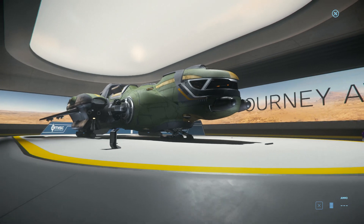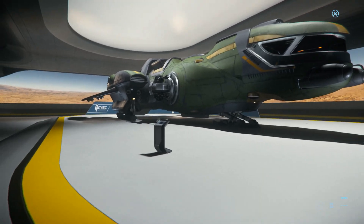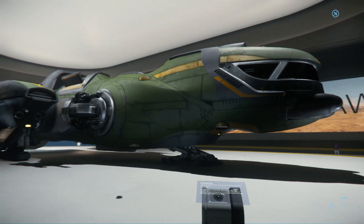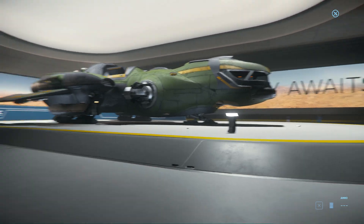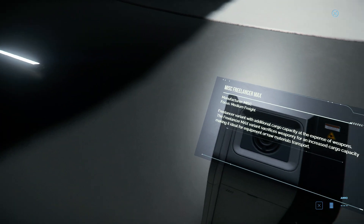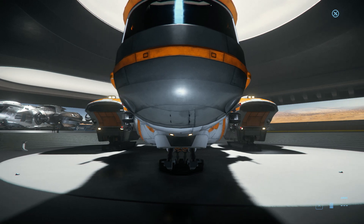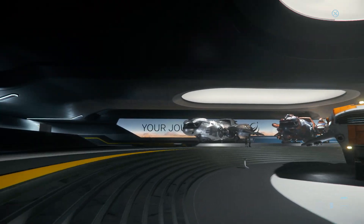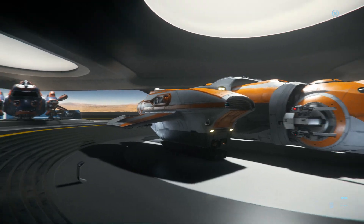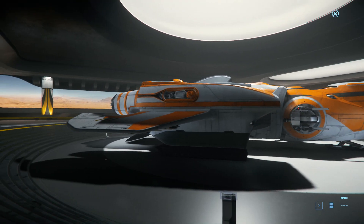Now we have the Freelancer area. You have the military version of the Freelancer, which is the Miss — that's the Freelancer Miss, military spec. This is the Max. I own one of these — just absolutely awesome for hauling cargo. Fits a ton in there with an extra-wide center section and double engines on either side.